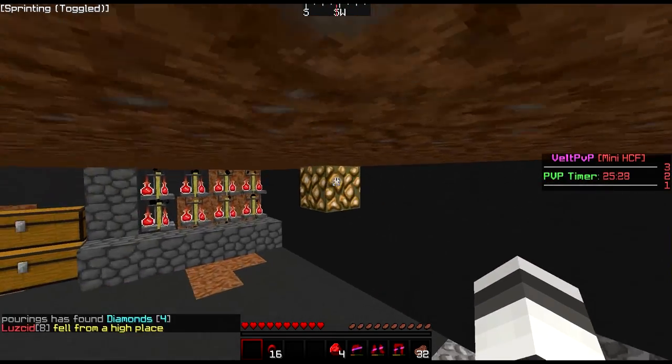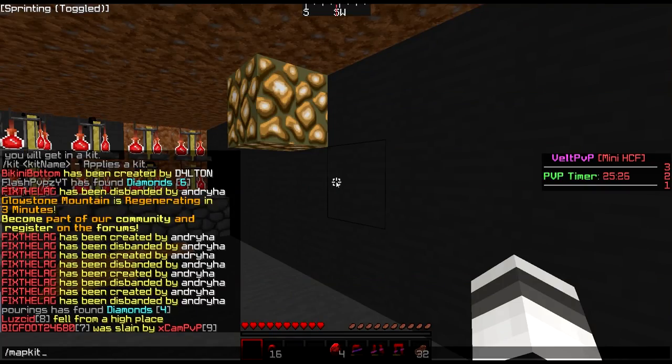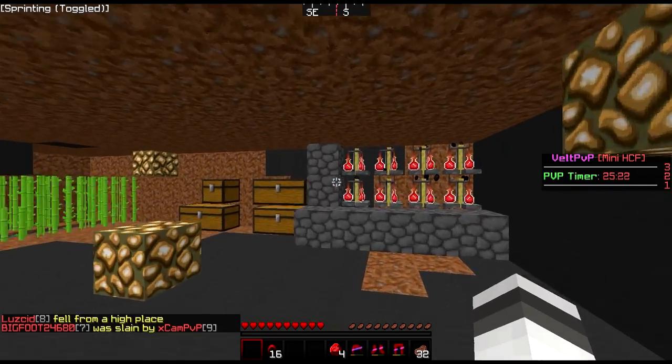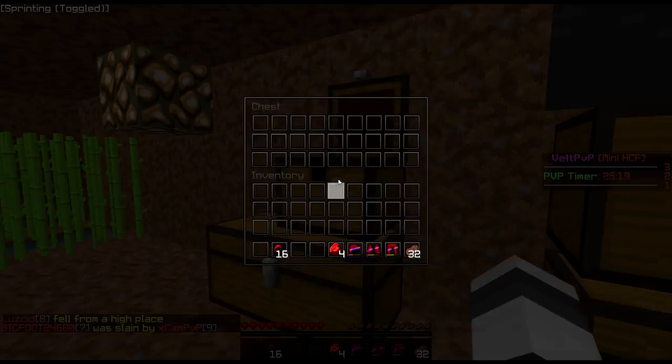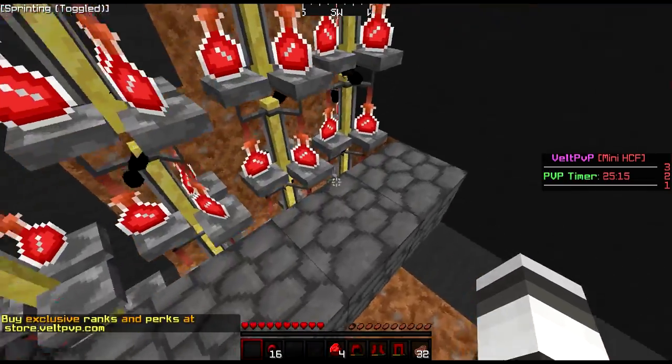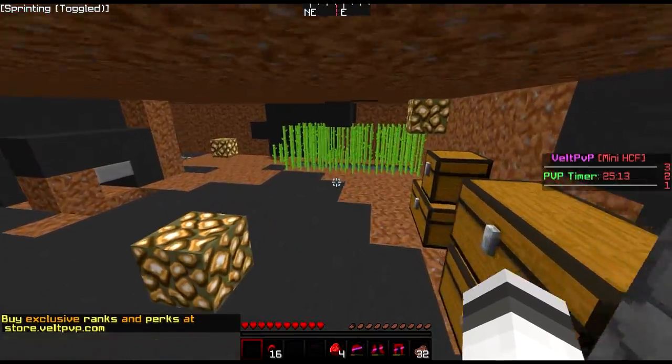A couple things: number one, apparently even though the map kit is Prot 1, you can get Prot 2 from the crate. So we're gonna repair these Prot 2 pieces of armor. And also, this is the bottom part of the base — let's see if there's anything here. Oh, there's pots that are like half brewed, so I can finish those off. That's helpful.